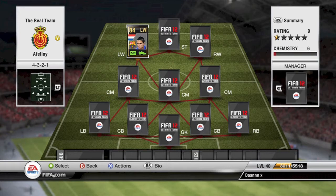Afolabi is a left-winger, as you can all see, and you probably know that he plays for Barcelona. His Inform went to an 84 rating from an 82, and he stayed in the left-wing position. I brought Afolabi for around 33,000 coins on Xbox, but on PS3 he's around 38,000 to 41,000 coins.